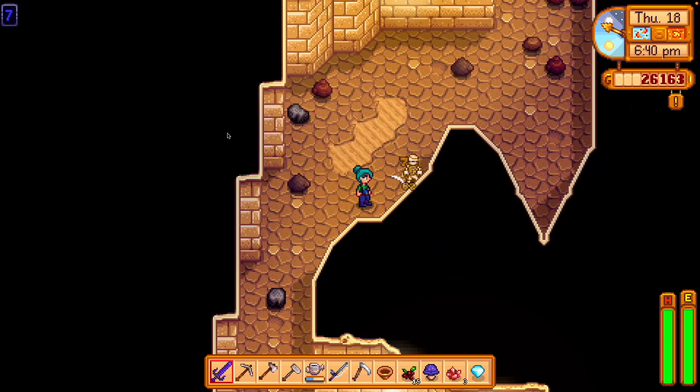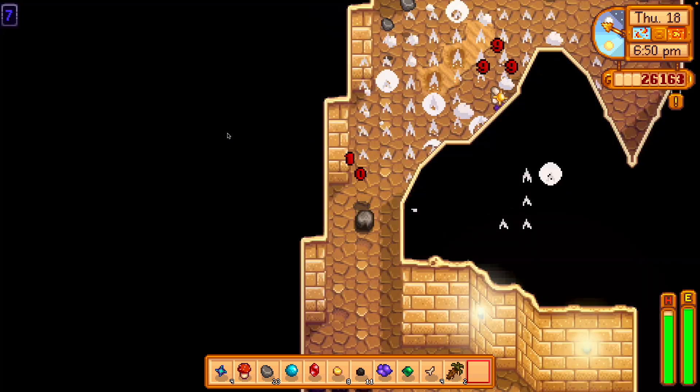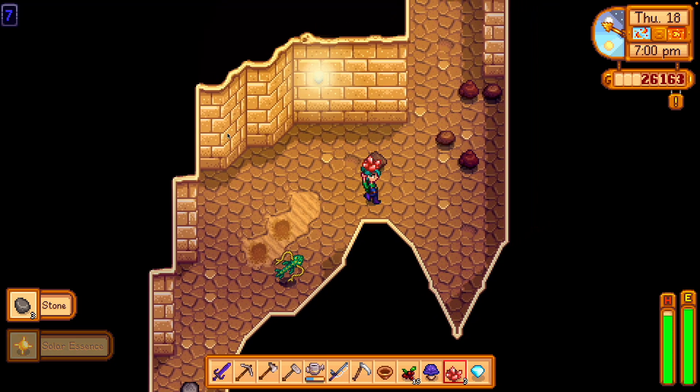What you need to do is thwack them with your sword until they fall into a little pile on the floor, and then once they're a little pile on the floor, you need to hit them with a bomb. I decided to not re-record this to show you that you can also hurt yourself with bombs, in case you didn't know.